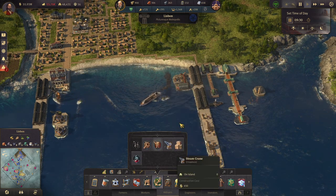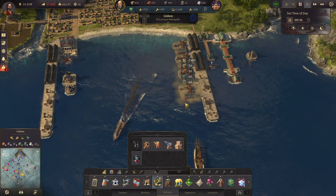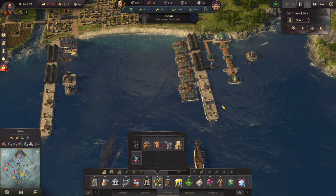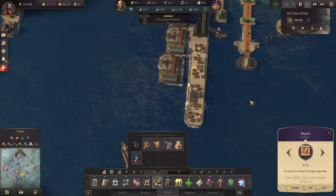So artisans pier — we want quite a few of them. I think I am going to have to restart the game because there is definitely something wrong.